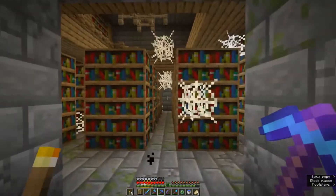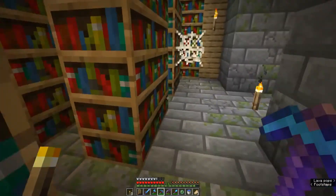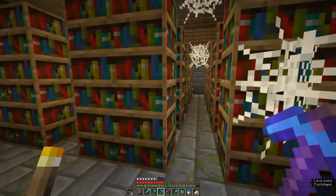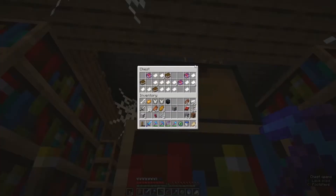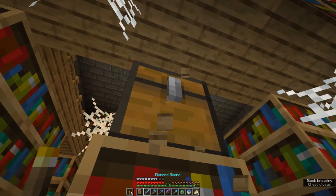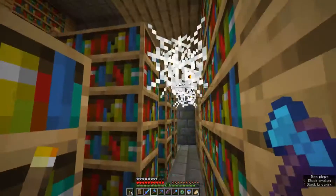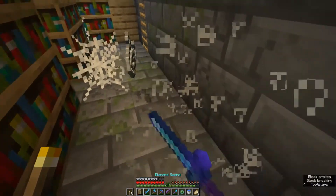We found the first library! Strongholds normally have two libraries, and they have two chests with enchanting books. We've got Efficiency 4, Blast Protection 4, Protection 3, and Curse of Vanishing — I'll take those as well. If you need books, this is your place to come really — all the books you could want.